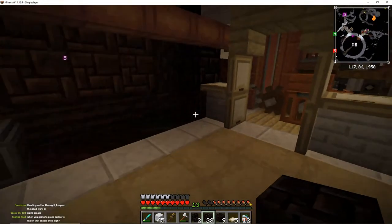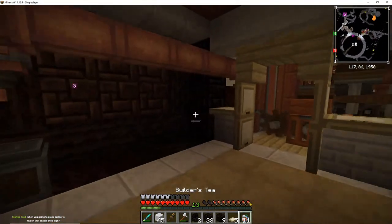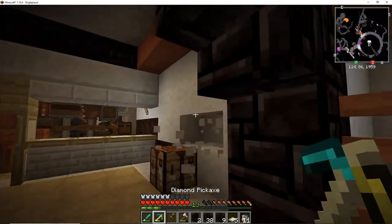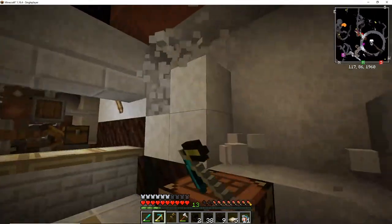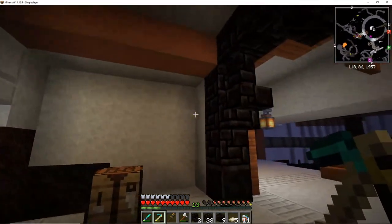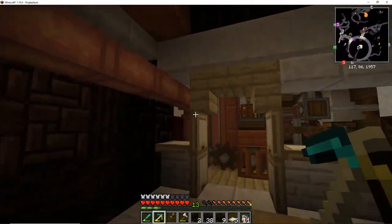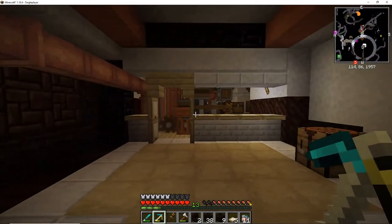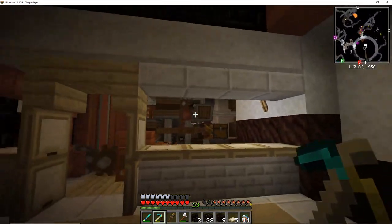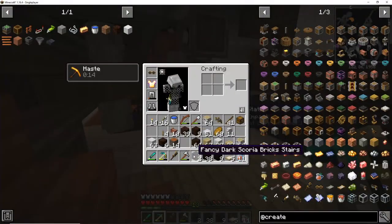When are you going to place builder's tea? Oh, I forgot about it — there we go. I forgot I had it there. Where's my pickaxe? I don't know what I'm going to do on this wall. I might place... I don't know how I'm going to — because I want to have a back wall, but I don't want to cover up any of the stuff here. So maybe I'll use Acacia trapdoors. And I don't know what to do here either.